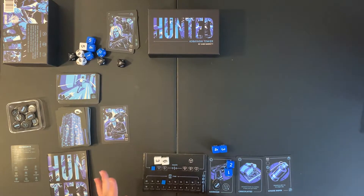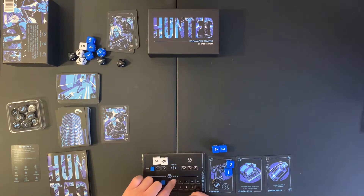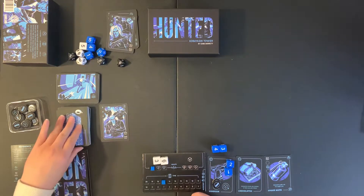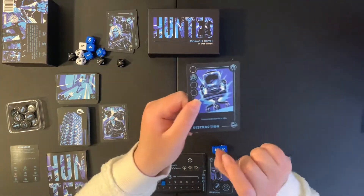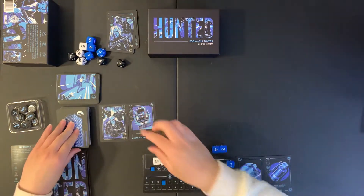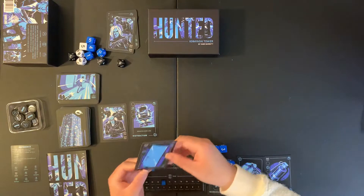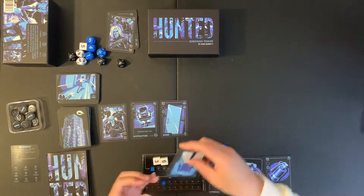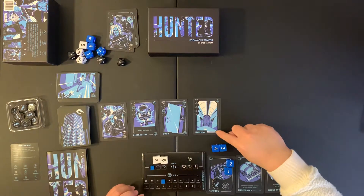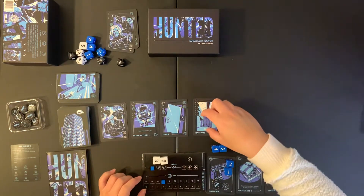This next one is a terrorist. I could always hide — what hiding means is I discard the entire hunted row and lose a time. So that's a way I can avoid activating it. We're drawing two noise symbols so far. We have a distraction card, which is an item I can take into inventory and discard to re-roll a die — just like the chocolates, except you can only re-roll one die. Then we have a door with the first bell icon.